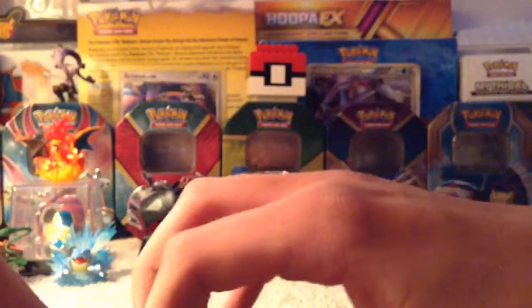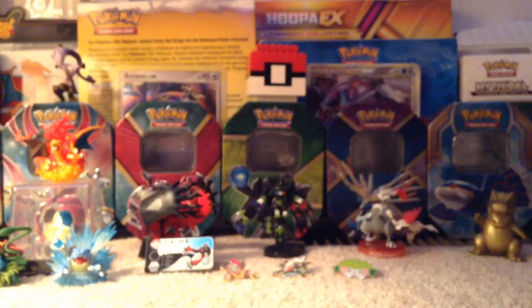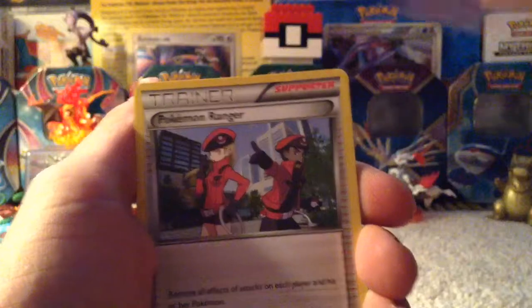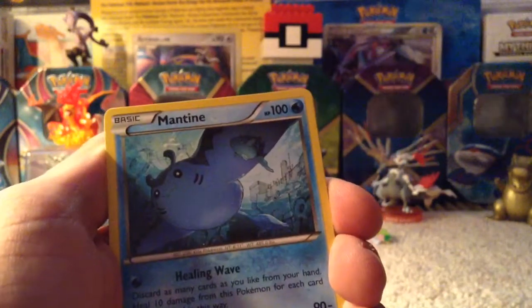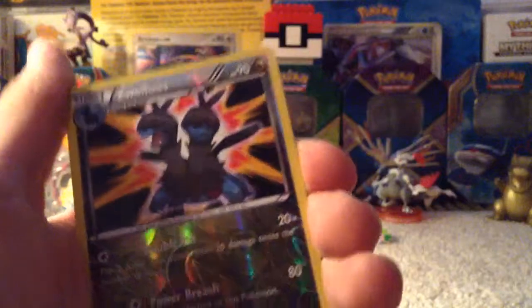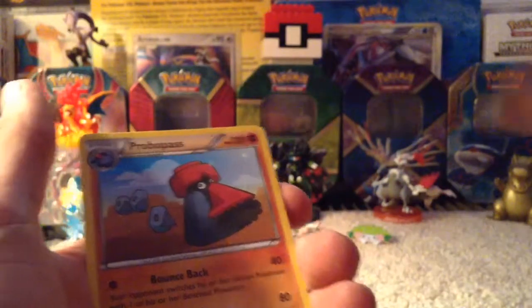Next we have Volcanion — there we go, that opened nicely. We start off with Mankey, Tangrowth, Pokemon Ranger, Fletchinder, Clank, Mantine, Shellos, Marill. I think I might see something back there — a Reverse Foil Zvelus. I like the Dragon one, just look at that. And our second rare is a regular rare Probopass. Pass.